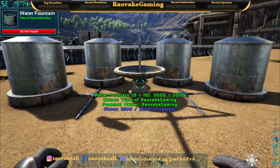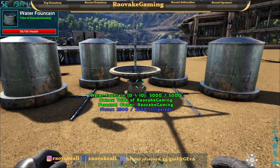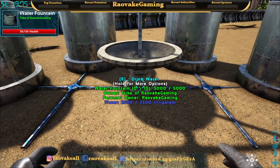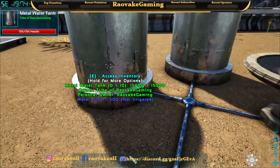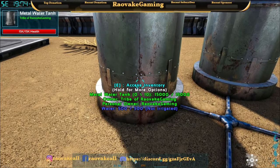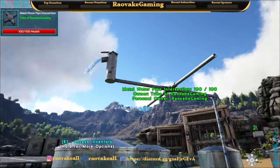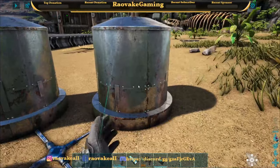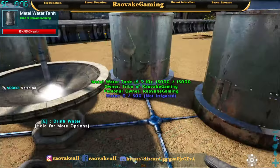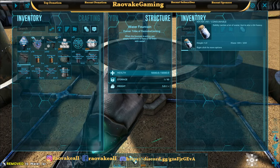It has a range, instead of just having to walk up and drink from it. It can be irrigated. You can attach it to a pipe network — like I've got some water tanks here. You can also have it connected with pipes going up and around. You can put the jars and whatnot inside, and you can feed it water that way.